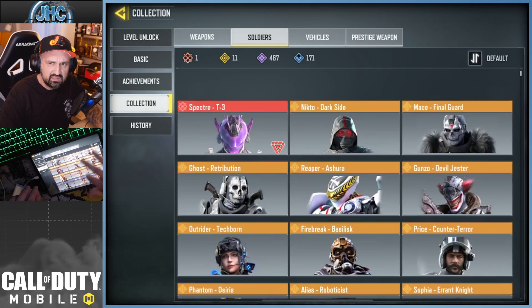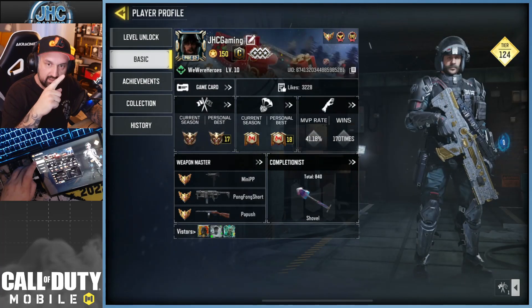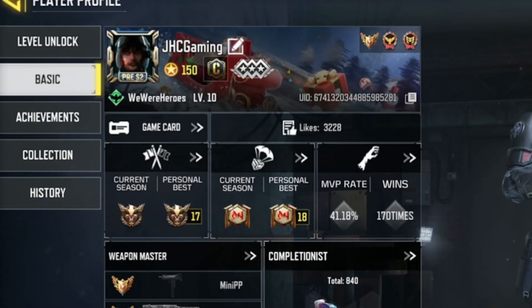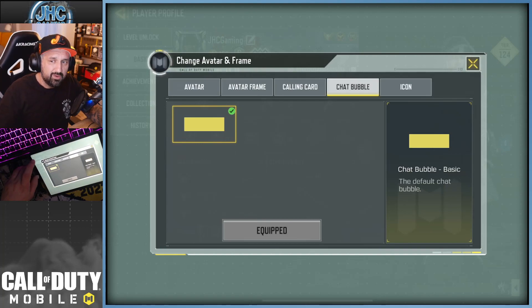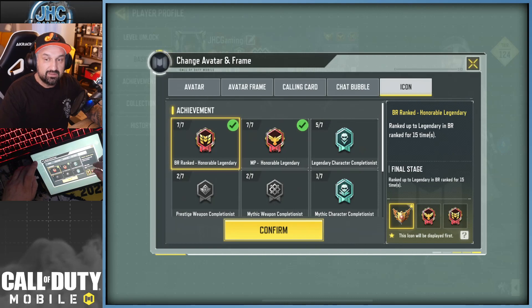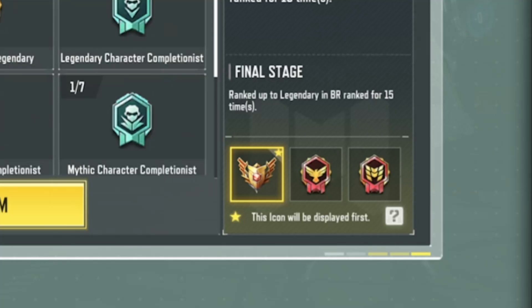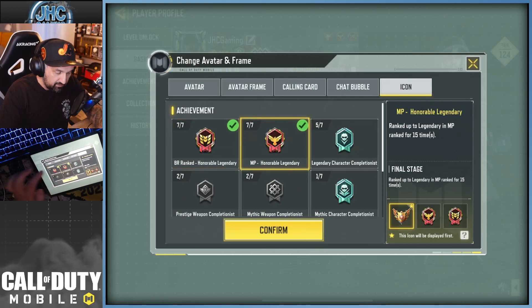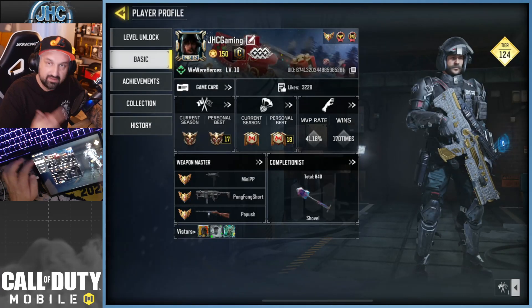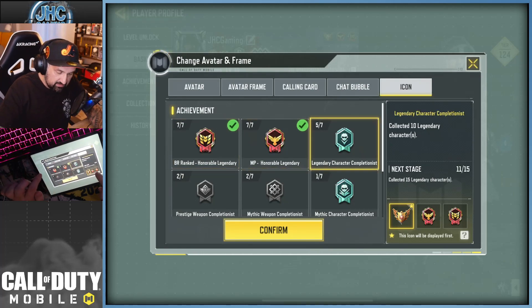I'm pretty sure I have all the legendaries. There's only one mythic soldier. On the basic tab, look at the top right — you got three displayed icons you can click on. There's also a new chat bubble you can change. There are achievements with multiple levels like bronze, silver, gold that you can display on your profile. This one is how many times you got legendary rank in multiplayer and in BR. The last level, level 7, is to achieve legendary 15 times in multiplayer and 15 times in BR. I already have 17 and 18, so it doesn't do anything after 15, but if you get legendary 15 times your medal is gonna be red.